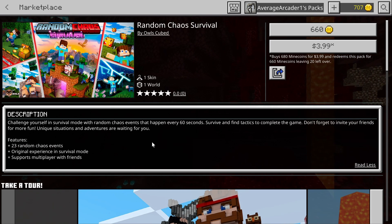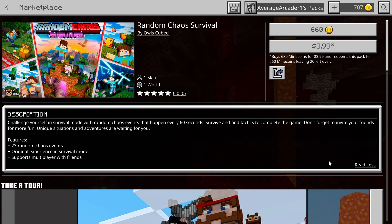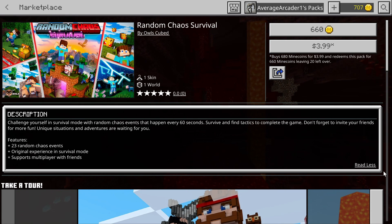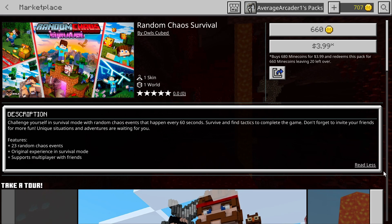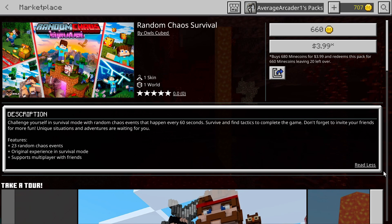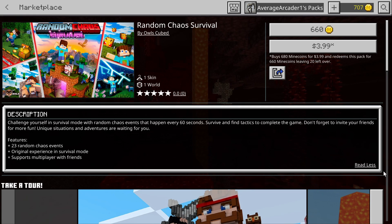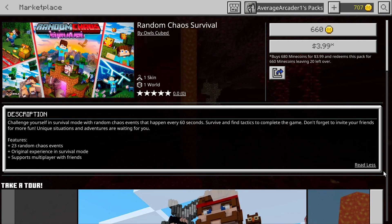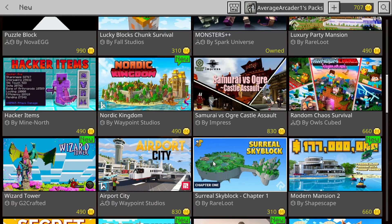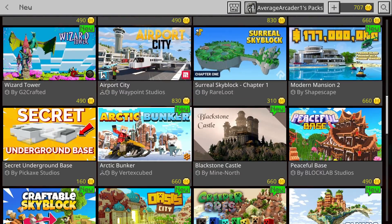I'm not sure if I should do this one as a let's play or a live stream - I'm still thinking about it, but I'm definitely going to be doing something with it. It says it supports multiplayer. Also, something people always ask: if it doesn't say it's a resource pack, you can't put it on your own world. So you don't have to ask on every single video - if it doesn't say it's a resource pack, you can't.